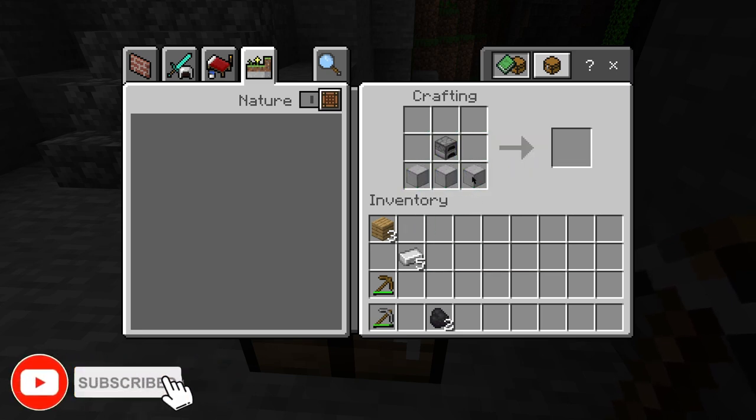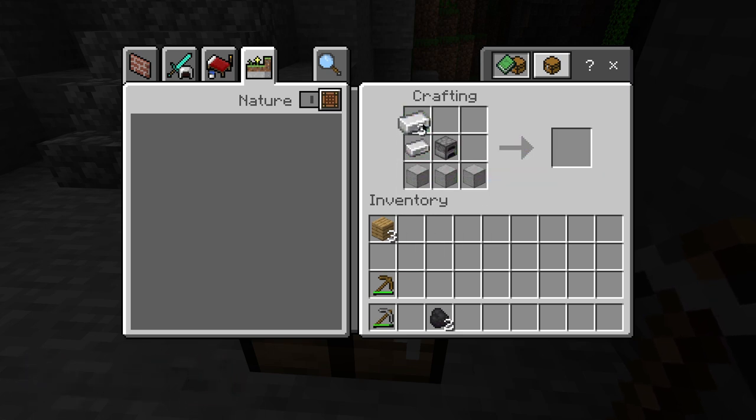Finally, surround the top of the furnace with five iron ingots. And there you have it — your very own blast furnace.